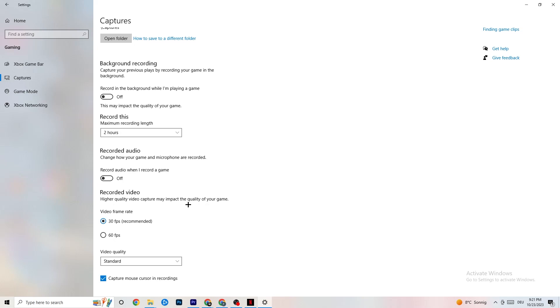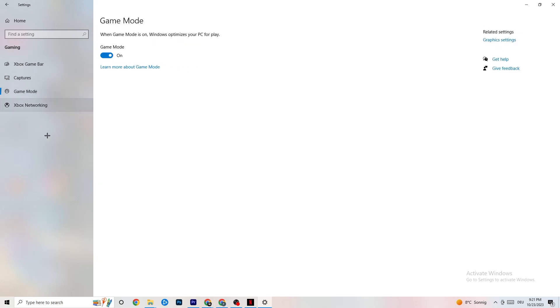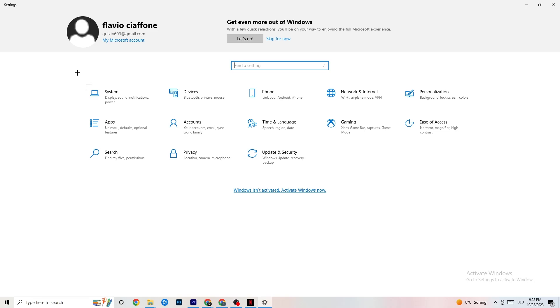Hit Game Mode — this one is a little tricky. I can't tell you whether to turn it on or off; you need to check it for yourself. Turn it on and try your game, then turn it off and see which works better. Once you're done, go back to the main Settings.